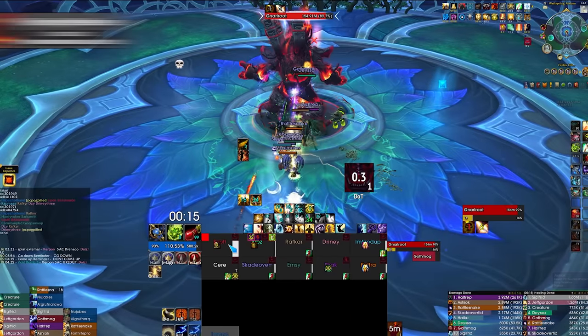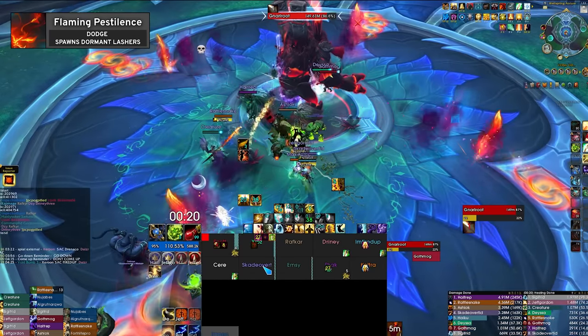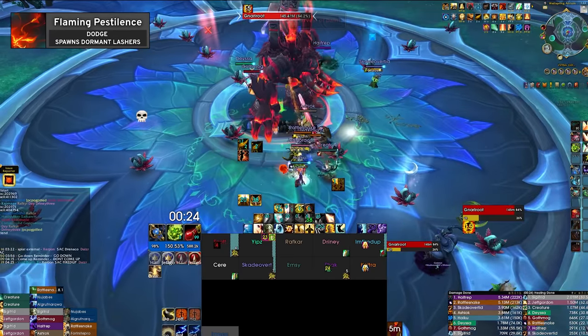In the main phase, Garden of Despair, Gnarlroot periodically causes a cross of swirlies centered on his location that upon resolution deal damage to anyone within the ground effects and spawn Lasher adds.